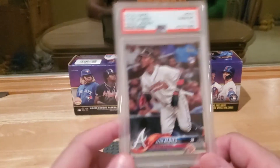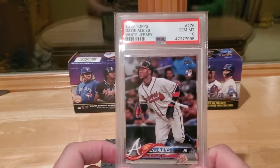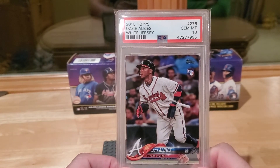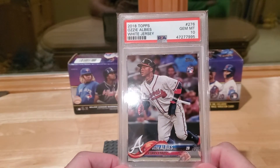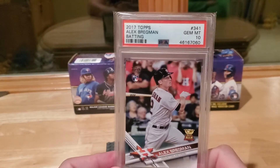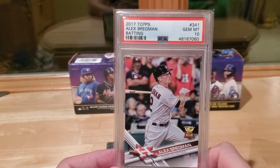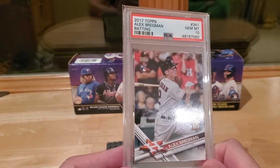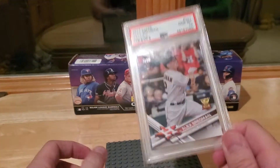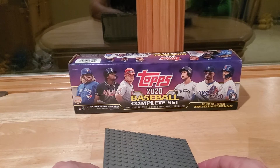Here's a base card of Ozzie Albies. I have 2019, not 2018. We can help you out — you want the rookie card? For guys in my top tier on my tracker I want to get the best example I can. His cards are too cheap right now. He's getting overlooked. The rookie update is when he's fielding; the one I have he's in his batting pose. We'll get you a rookie.